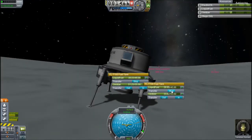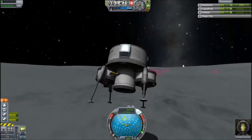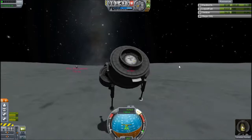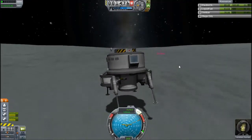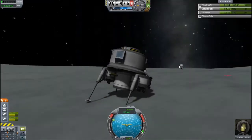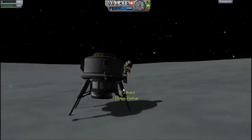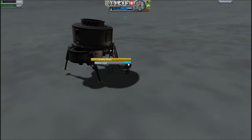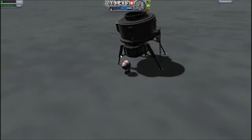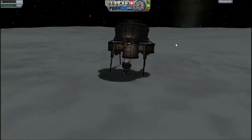That was a rough landing. Basically I ran out of fuel so I couldn't slow myself down, but the new landing legs are really tough, so that was good. I've broken all but one landing leg, so I decide I should probably fix them. I get out — what's his name, Kerman — and those are the repaired legs. So now this can fly some more, but not generate power.